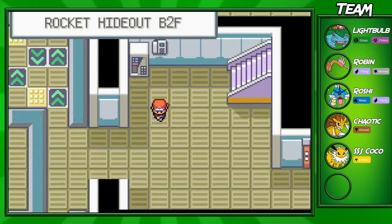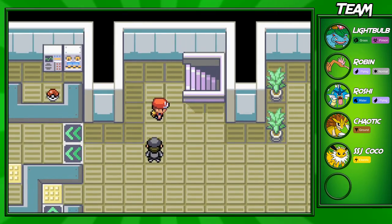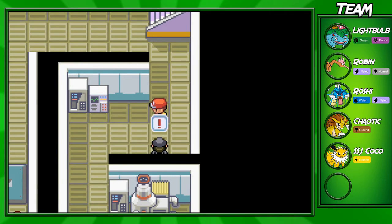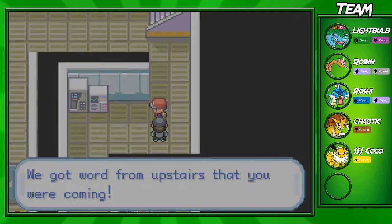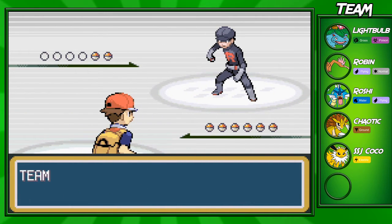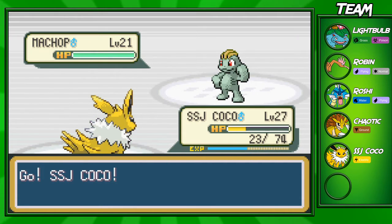We're going to continue on down here into the Rocket Hideout. I actually only went on that floor because I wanted to fight the Rocket Grunts before we did anything else. You do go down this next flight of stairs, and let's fight this Rocket Grunt before we do anything else. It's nice to get XP. I think I might switch out Coco after this battle, because we have Gyarados who actually needs to get up to level 30.